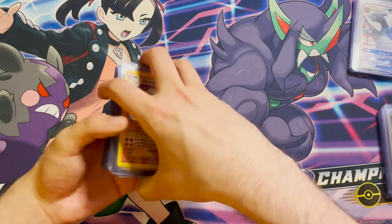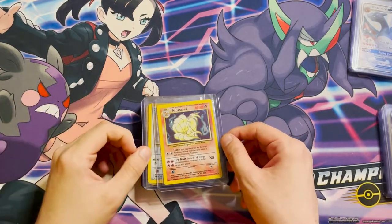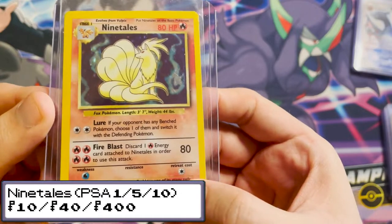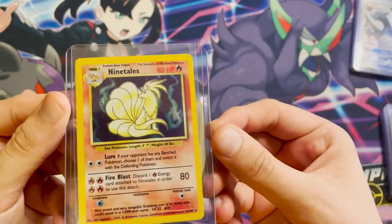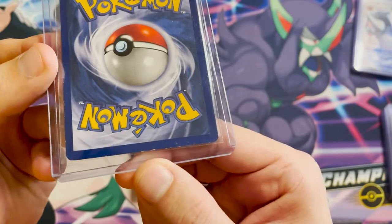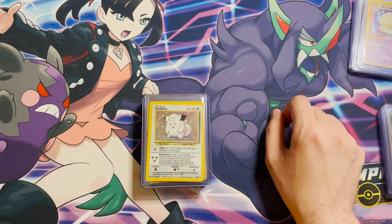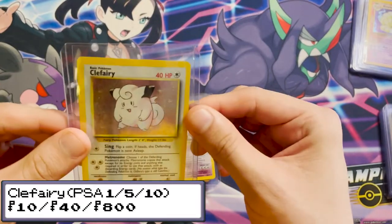Now we get to my base set. I completed the base set when I was about nine or ten years old, and these are the hollows I'm sending off. I'm really not expecting anything great — 'lightly played' might be an understatement on some of these. We have a Ninetales — this is a fourth print, 1999–2000, printed in 2000, a very short print run before they moved on to the next sets. But as you can see it is played; the white on the bottom is very much on the card itself.